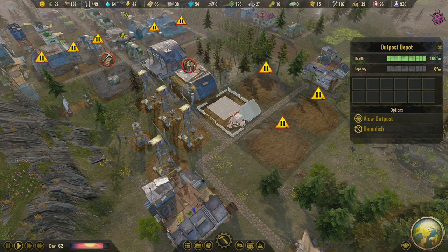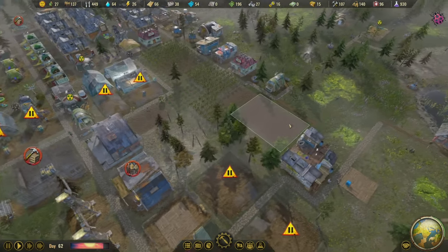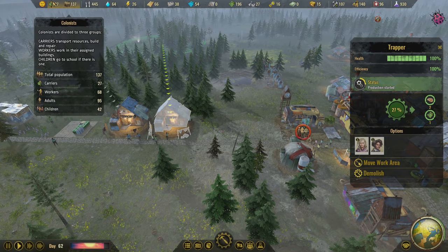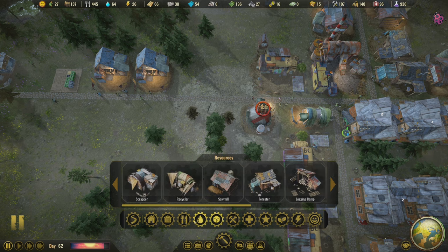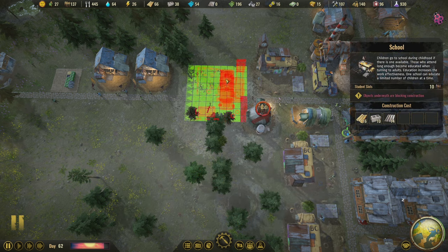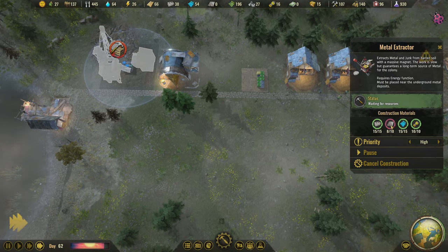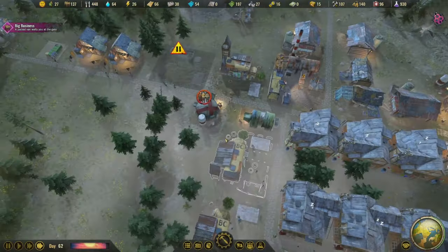The outpost storage — I guess the stuff they bring just goes in here. It all sounds very nifty, I want to see it. School — how many kids do we have? 42 kids! We're having babies. We're going to put another school down, not until the metals thing is done being built, but we're definitely dropping another school.